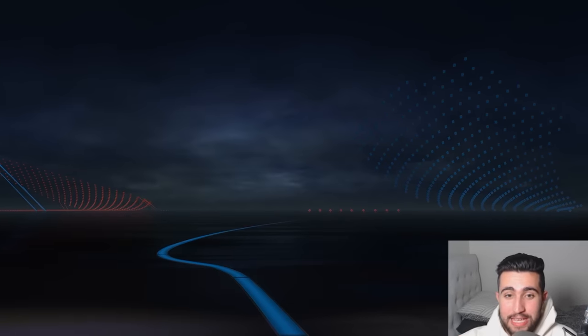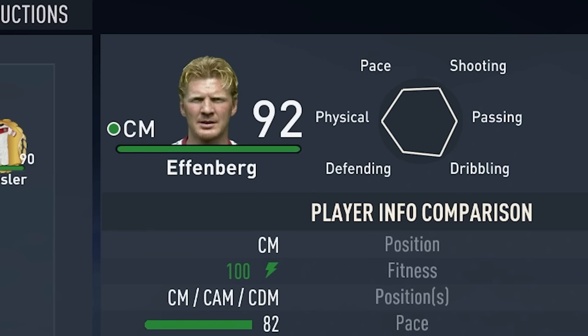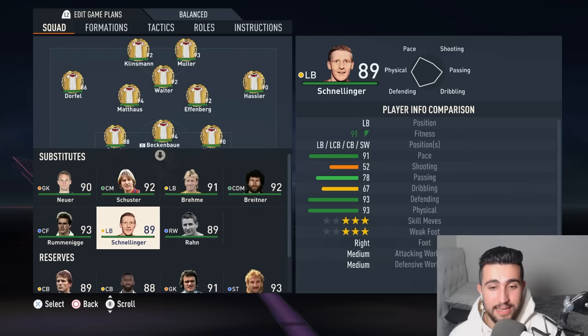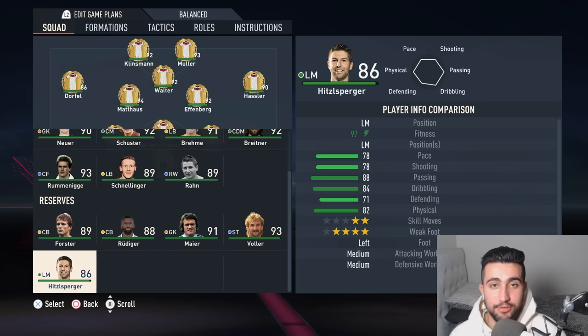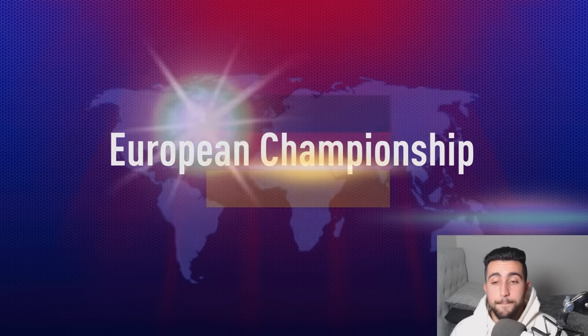This is how Germany are lining up for the final — that 2014 retro kit that they won the World Cup in. They've got a Ballon d'Or winner leading them out — Matthäus and Effenberg, Beck and Bauer at the back, Oliver Kahn in between the sticks. It's pretty much all a Bayern Munich squad. And how did Rüdiger throw his way into this Germany national team? Remer — who I remember from FIFA 14. Sorry, I probably wasn't even born when like 90% of these players were playing.